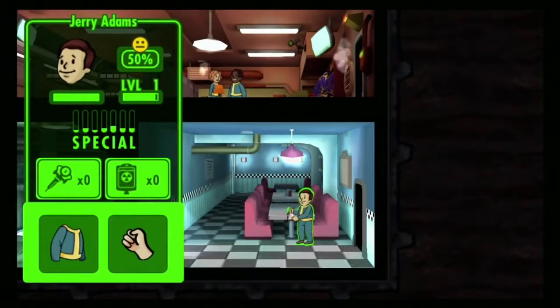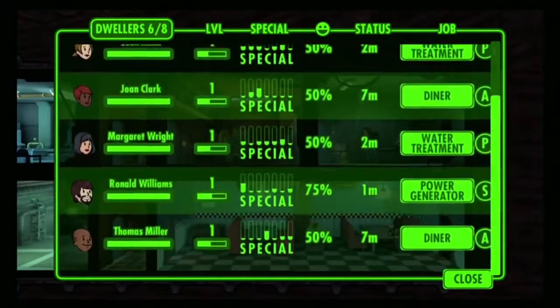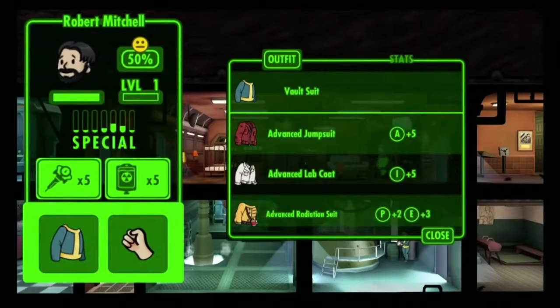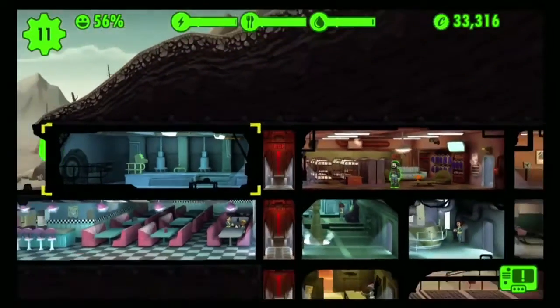Each dweller has full stats. They all level up. There are items — you can give them new outfits and weapons, which they'll need when you send them off into the wasteland.